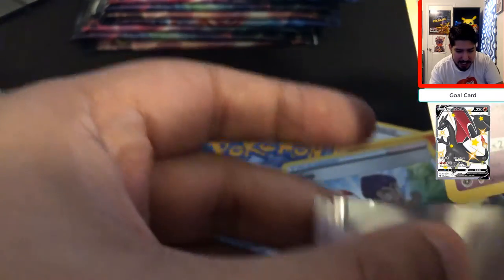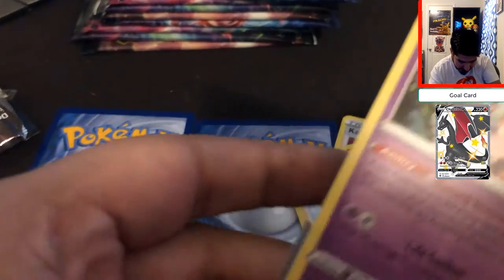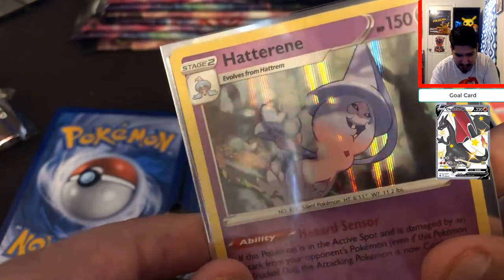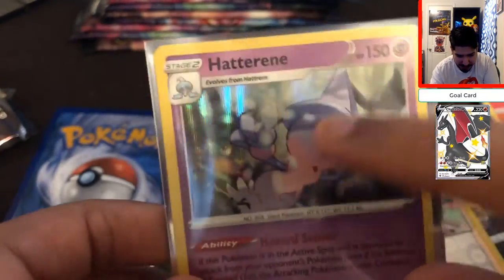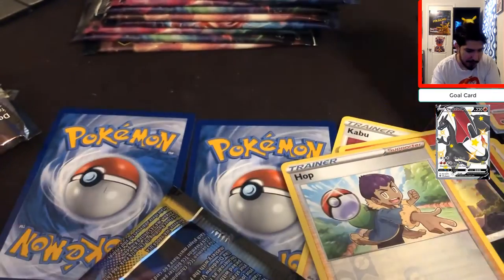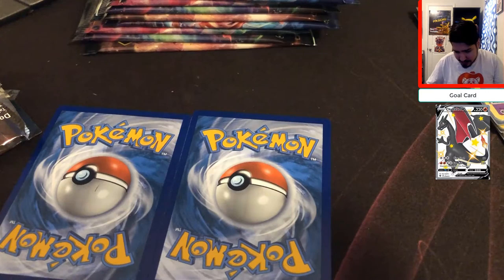I've actually been trying to make a team for the Players Cup using Hatterene — she is one of my favorite Pokémon to use, specifically the shiny one. This kind of looks like the shiny version, but that blue needs to be pink in order to be the shiny. So I'm very excited to get this. It is battle time — battle energy time!